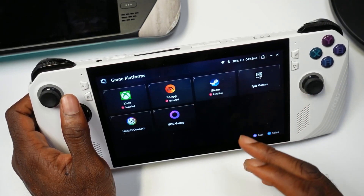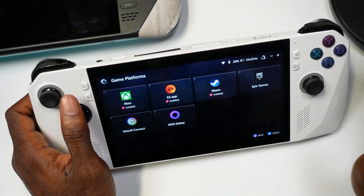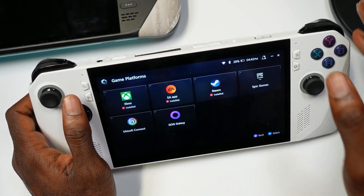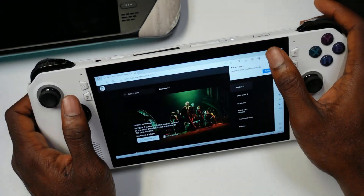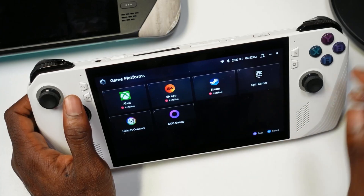Next you want to open up Armoury Crate again and go to Game Platforms. This is where you set up your EA, Steam, Epic, GOG, or Ubisoft accounts. This is a really important setup to do right away so you're not going back and having to do it when you just want to play a game. You click Epic and it takes you right there to set it up.